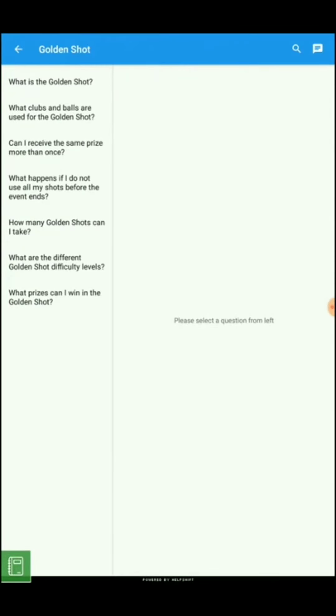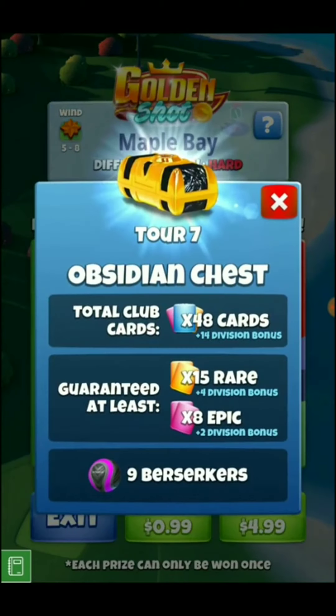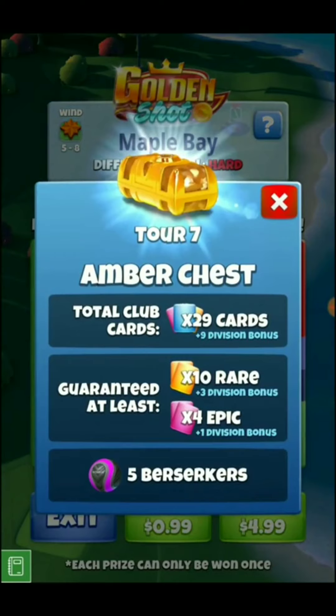If you have any extra questions about the Golden Shot, you can click on the little question mark, which takes you to a Q&A section where you can ask questions or get information. Basically, what we're playing for is the Obsidian chest. If you get the Ace, you get 48 total cards — 15 rare, 8 epic — and last but not least, the sleeve of Berserker balls. That's what we all want. The prizes do scale down from there: Crimson, Aqua, Cobalt, and if you get the yellow ring, it's the amber chest — you still get five Berserker balls, but fewer cards.